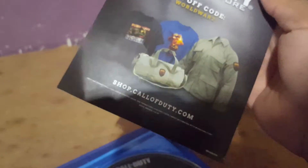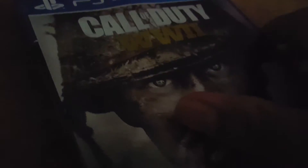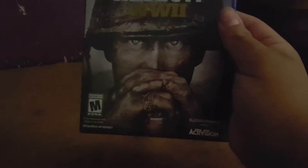So, this insert says Call of Duty World War II Season Pass — get it now. I might be getting the Season Pass. There's also a Call of Duty Official Store offer: 20% off using the World War II code. The lights went out, sorry if it was a little dark. But here's the cover art now — Call of Duty World War II, Rated M for Mature, Activision, PS4. Campaign, Multiplayer, Zombies, and get 30 days of map packs early.